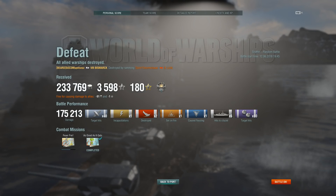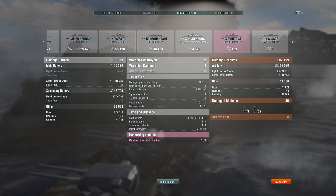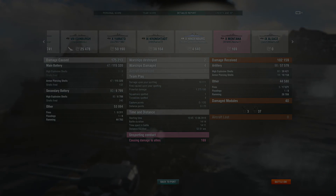175,000 damage, a few citadels, some secondary hits — why only one dev strike? But a decent amount of silver and XP considering I don't have a premium account. And as you can see from the team list, I pulled my weight. There wasn't much more I could do there and I think I played an okay game. Well, there you go guys — hope you enjoyed today's World of Warships episode. Next up will be some more World of Tanks. Catch you on the next one. See you later.